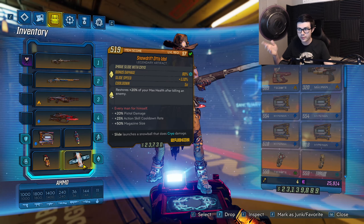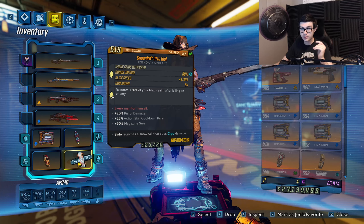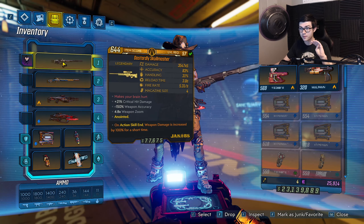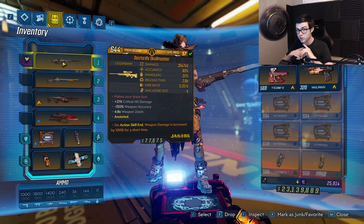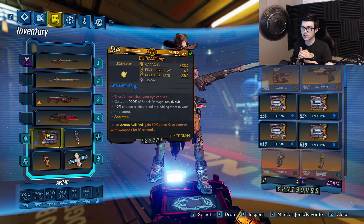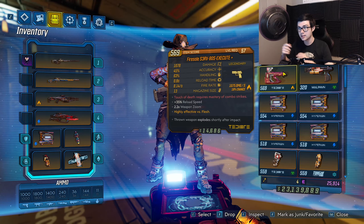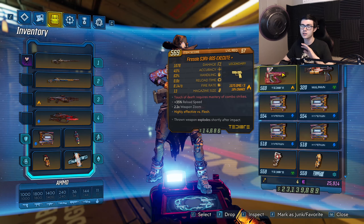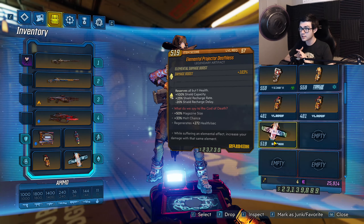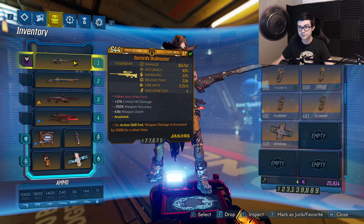The 25% action skill cooldown rate is very good to keep getting Phase Grasp back. The Auto Idle is also restoring 20% of your max health per kill at level 57. Now, talking about the Skullmasher's magazine size — we're getting plus 50% from the artifact, and the Transformer also puts bullets back into the Skullmasher when you take damage, bringing it up to six shots instead of four. You can straight-up spray and kill things. With six shots and the Transformer returning bullets, you can sometimes shoot up to 10 shots. The Executor COM is also included — shooting the magazine to empty then reloading applies a 50% debuff, which is very good against big bosses. Then I have a Sellout to proc our Elemental Projector at level 57, giving a 103% damage boost and 50% more magazine size to keep six shots in the Skullmasher.